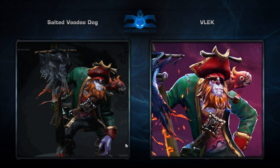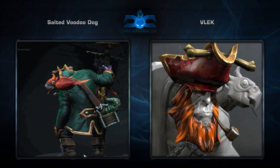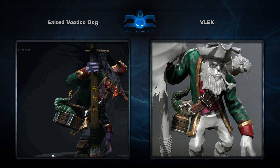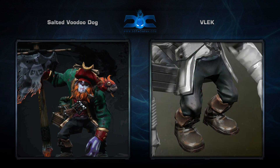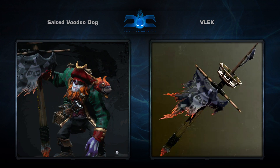Last but not least is the Assaulted Voodoo Dog set for Witch Doctor, created by Vleick. It comes with 7 items that turn Witch Doctor into a pirate, including a parrot on the shoulder and a ginger beard to boot. I for one think this set is pretty damn cool, especially when you consider this bad boy differentiates itself so nicely with the plethora of other sets on the workshop. I'll see you next time.